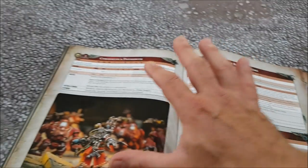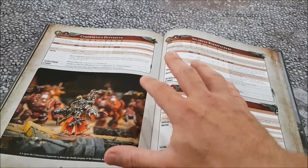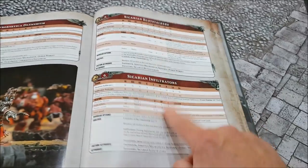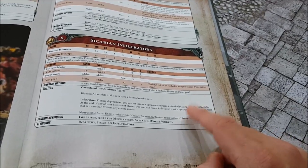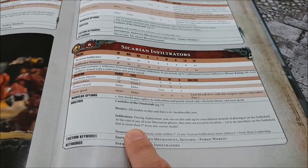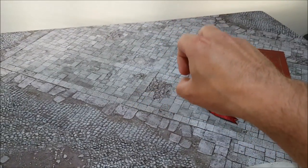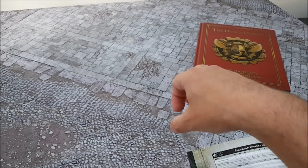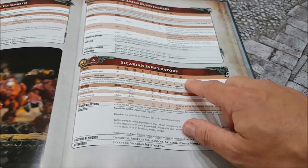Checking the index - infiltrators have had their attacks dropped from three and four attacks down to two and three attacks, but the points cost stays the same. They were already squishy. That said, you need Sicarian Infiltrators because in a book with no transports and no deep strike at all except for these guys, the only way you're ever going to get something to the other side of the table is by deep striking your infiltrators in. At the end of any of your movement phases up to turn three in matched play, you can drop them in more than nine inches away from an enemy unit in the backfield. They are an auto-include - the only true mobility Admech has.